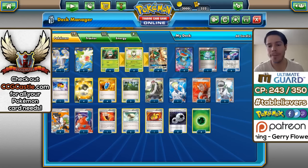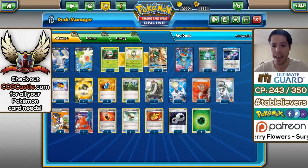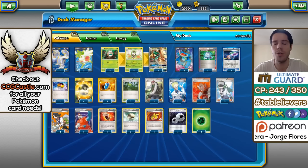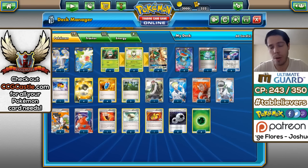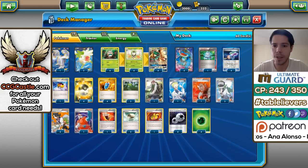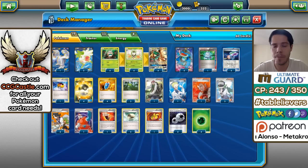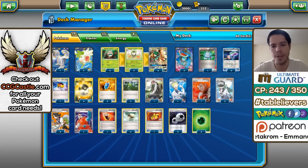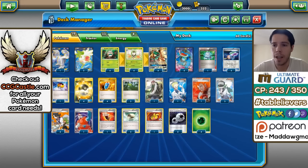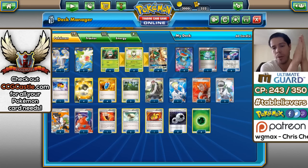Hello everyone and welcome back to another day of Road to TCG Worlds 2017. As many of you requested in the previous two videos when I analyzed the Anaheim results, a lot of you want to see the format corresponding to the next big tournament. St. Louis is happening this week, so I'll be reviewing two expanded decks this week for both Spanish and English videos. Coming off of San Jose, Sun and Moon is released.